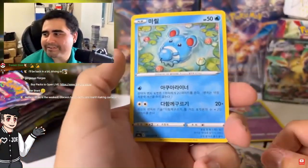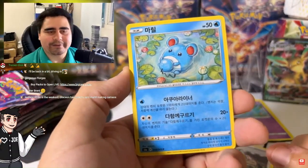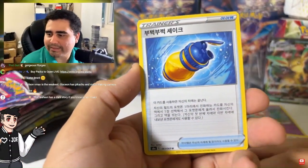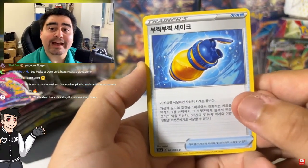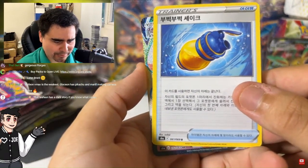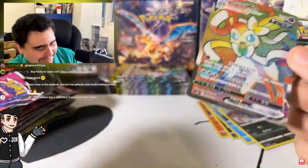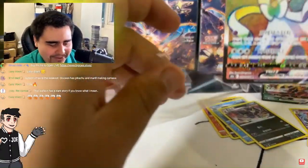Oh no — here it is, the SR of the box, family! We have the Marill, Smeargle, Magcargo, the canister. To end it off — it is a rainbow! The rainbow Sylveon! Oh no, I jinxed it — I called it, I called the rainbow!